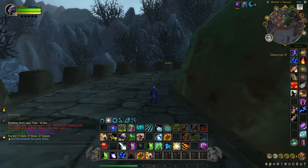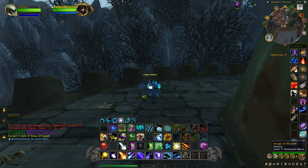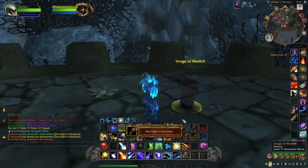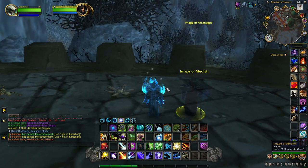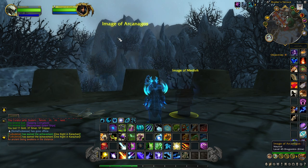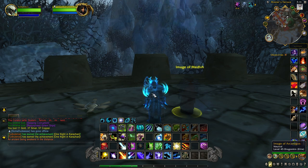This is where Medivh is located. Talk to him and you'll say 'Medivh, is that you?' You'll also get an achievement called One Night in Karazhan, which is great if you're an achievement hunter. This takes about a minute for him to talk with this image of a dragon. When the dragon turns into Nightbane, we'll come back to kill him.